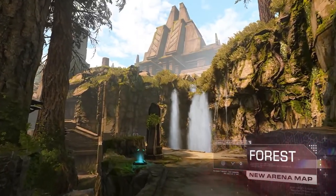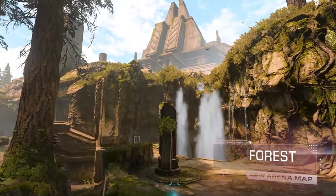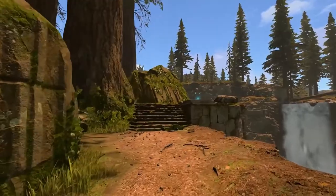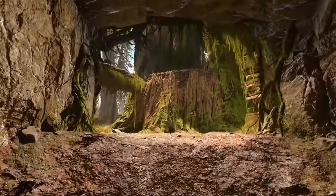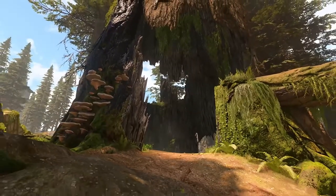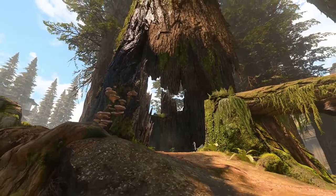Now with the maps, we need to talk about the confirmed two being added, plus others stated to drop during Season 4. The first one is Forest, an arena map that gives off a lot of vibes of Delta Halo — a lot of greenery and water spaces. It looks pretty sizable, similar to things like Behemoth or Launch Site, and the combat scenarios you can get with this type of map look promising.